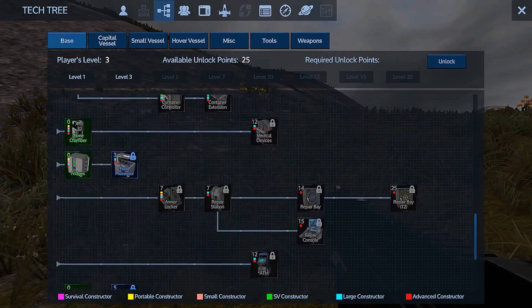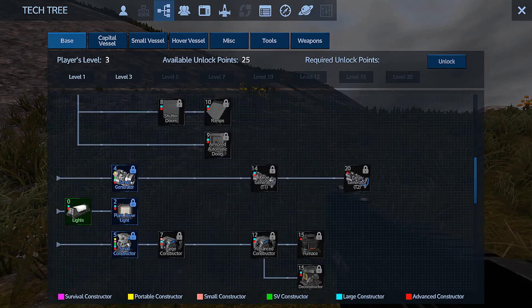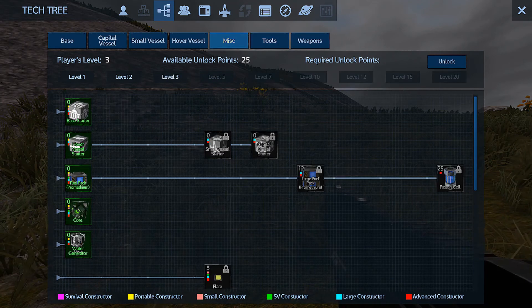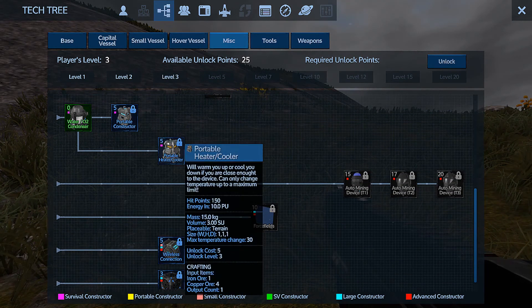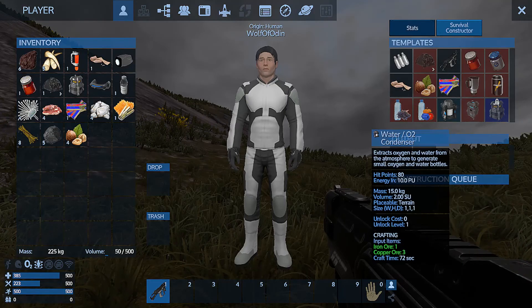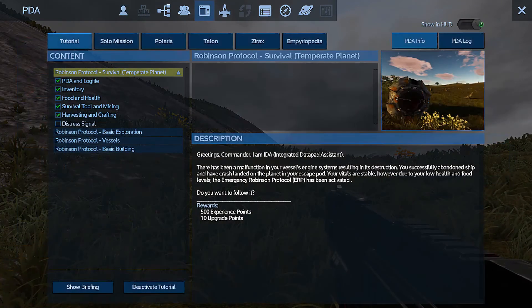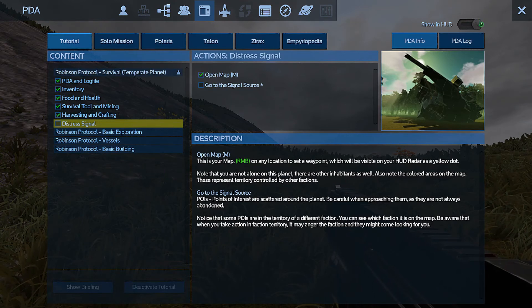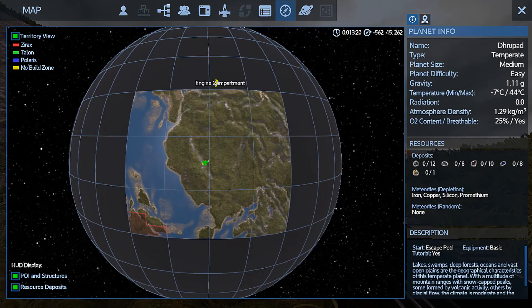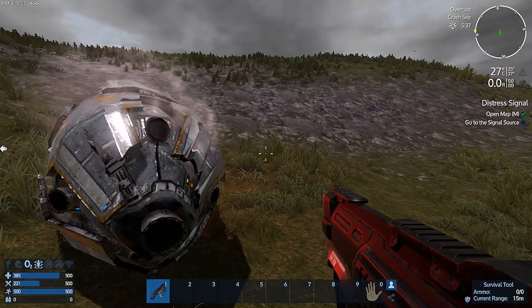Alright, so I should probably get a portable constructor going. Could do a portable constructor — gonna need the multi-tool later. Portable constructor — yep, you're necessary. Let's build the portable constructor if we can. We cannot — we need two silicone. The distress beacon is probably the engine compartment, probably my ship from originally.